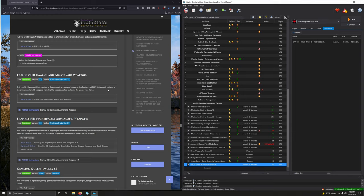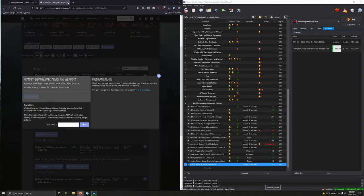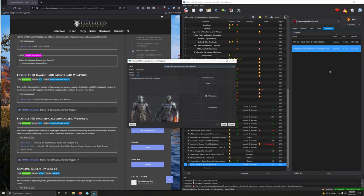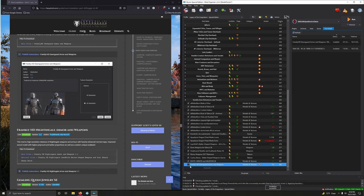Frankly HD Dawnguard Armor and Weapons — this is a high resolution texture for Dawnguard stuff. Let's install it. Files, download the main file. The download hung again — right click, pause. Now let's install it. There's a fomod: open that up, go into 2K version, then install. Activate that.